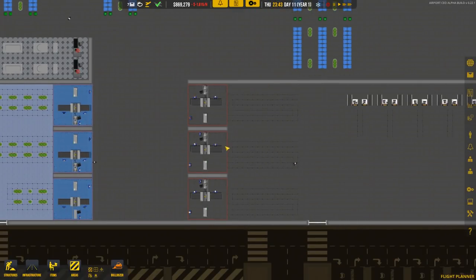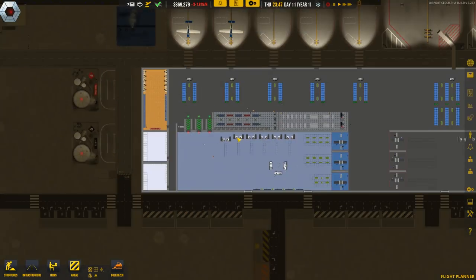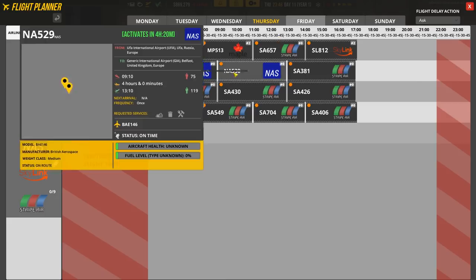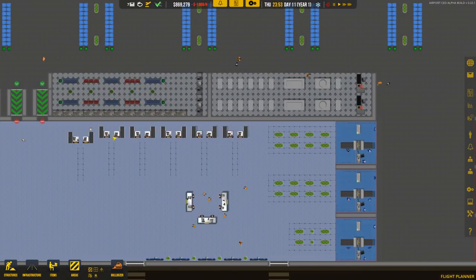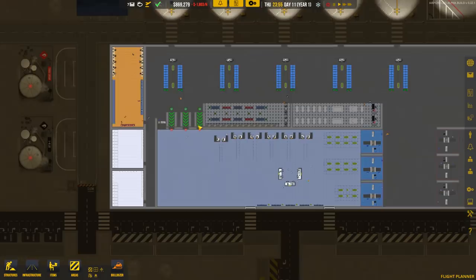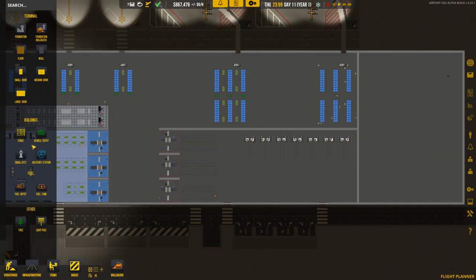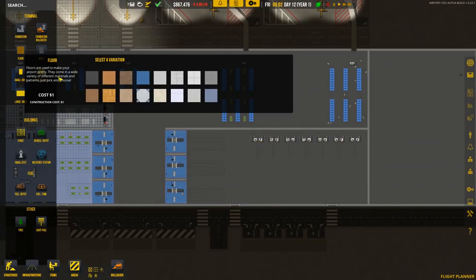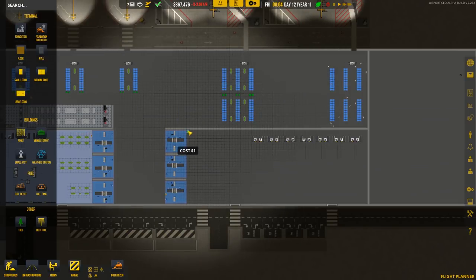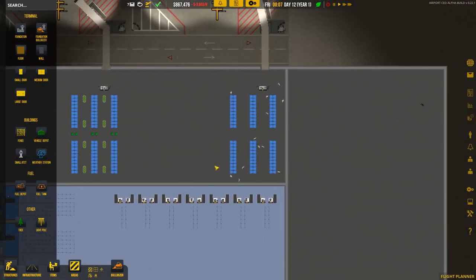We added more security and doubled it up, plus added some more check-in stuff. I'm going to wait until the current flights are all ended and done before adding more. Once they're finished we'll remove them and place them down fresh. First thing's first - we need to change the floor. Let's go to Structures, then Flooring, and add a nice blue flooring around here.